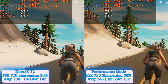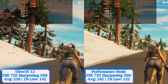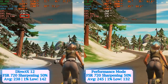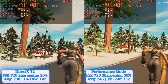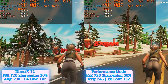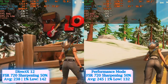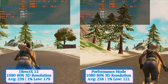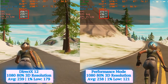On a side-by-side comparison with FSR enabled at 720 window mode, scaled to 1080 resolution and 50% sharpening, performance mode was faster by 3% on average, but DirectX 12 was better by 30% at 1% low. In my mind, the 1% low marker is always more crucial than the average FPS, since it guarantees more stable gameplay without sudden stutters. I will always trade a few frames for a smoother experience. Not impressed by either FSR software, I made one more comparison at native 1080 with the 3D resolution at 80% — and once more, DirectX 12 was the better API with a huge 49% difference at 1% low.